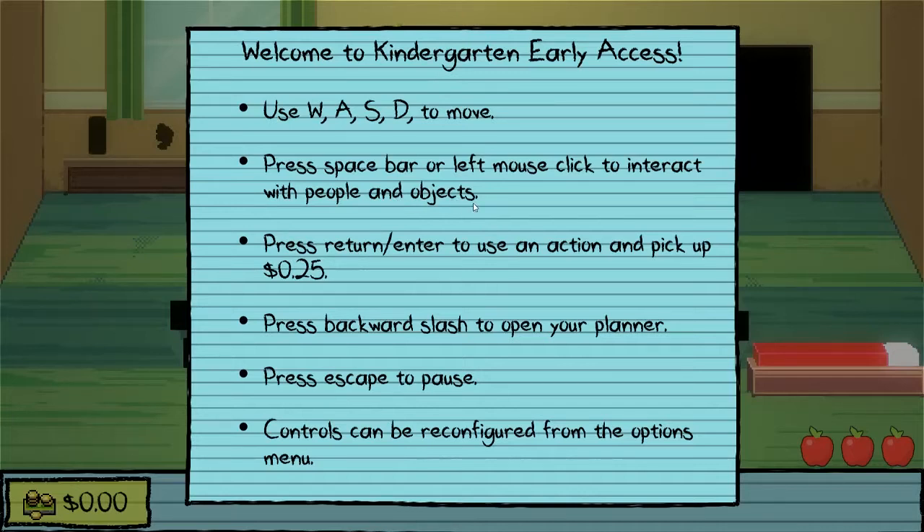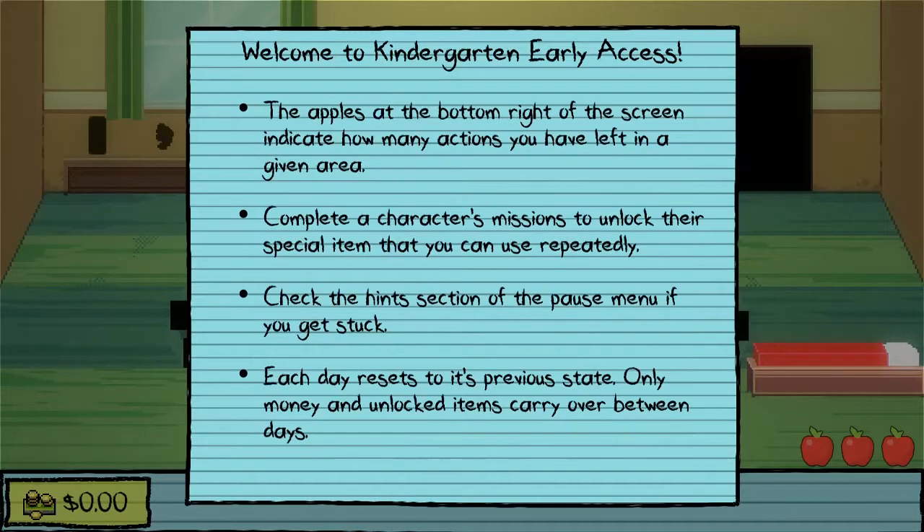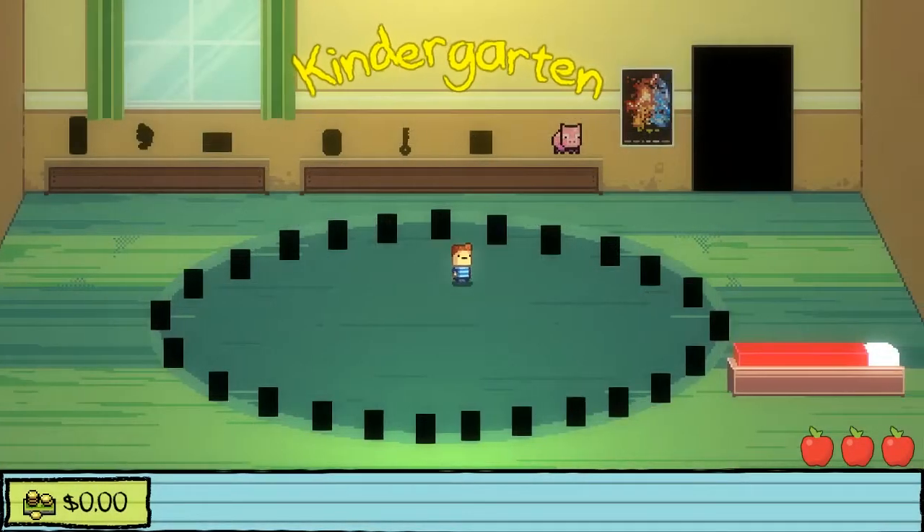Press spacebar or left mouse click to interact with people and objects. Press return or enter to use an action to pick up 25 cents - that's very specific. Press backward slash to open your platter. Press escape to pause. Controls can be configured from the menu. The apples at the bottom right of the screen indicate how many actions you have left in a given area. Complete characters' missions to unlock their special item that you can use repeatedly. Each day resets to its previous state - only money and unlocked items carry over between days.